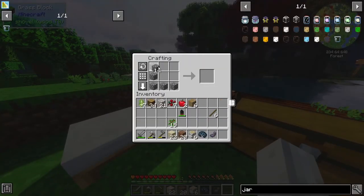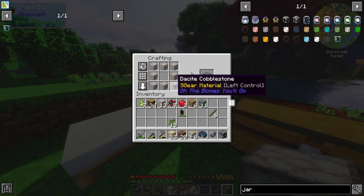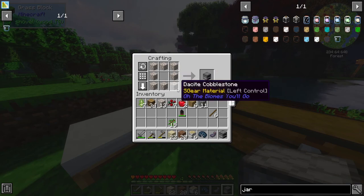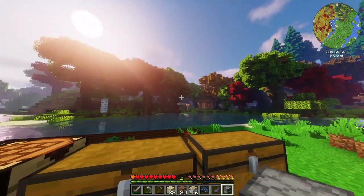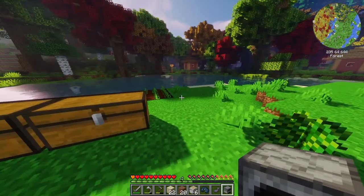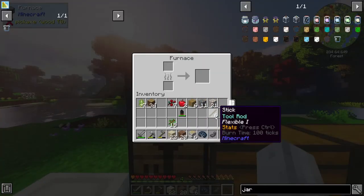I need to make a furnace. I wish you could make different types of furnace — like a white furnace, an andesite furnace, or a granite one. I think that would be a pretty cool addition. Much like with the different chests you get from the different colored wood.